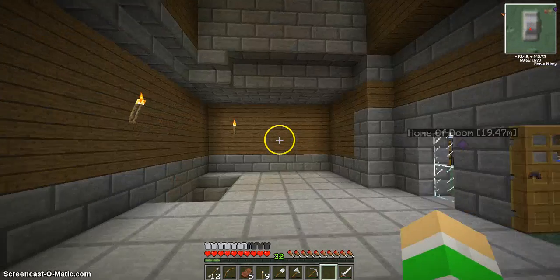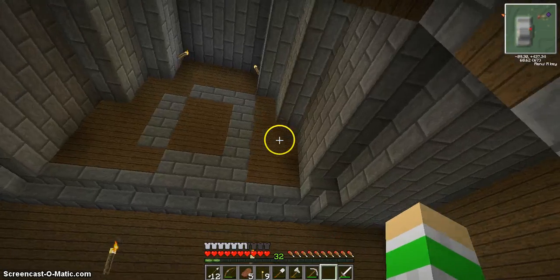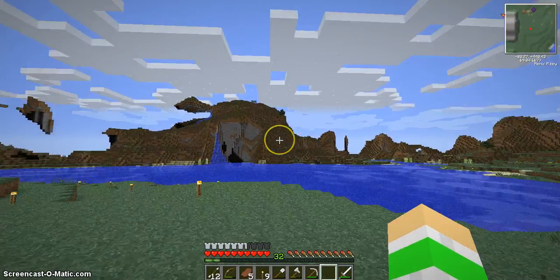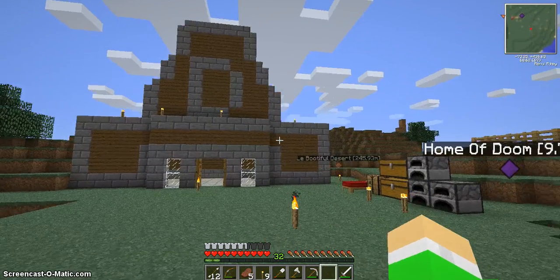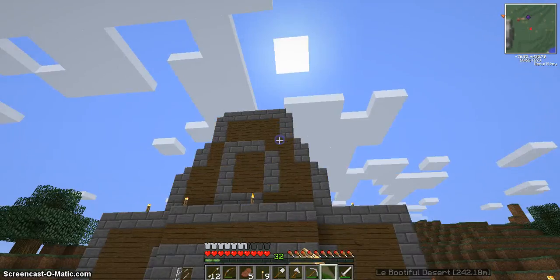Hey guys, welcome back to another episode of Minecraft with Dilly. This is how the inside of my house looks, but on the outside I'm not really proud of it. Looks like a shirt, and yeah, probably gonna change that soon.